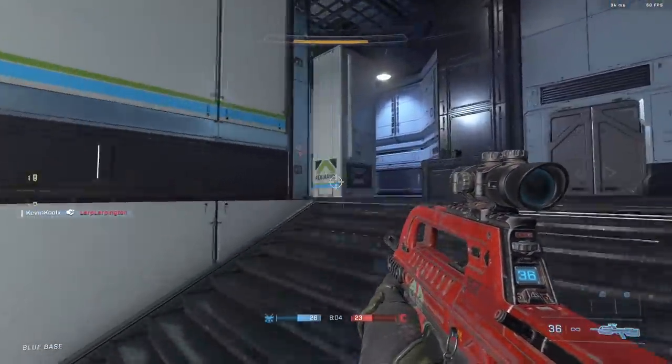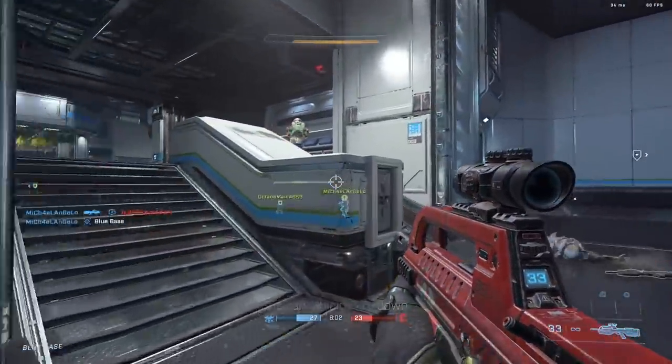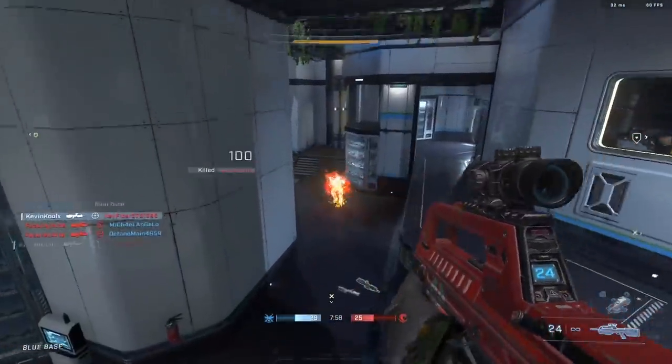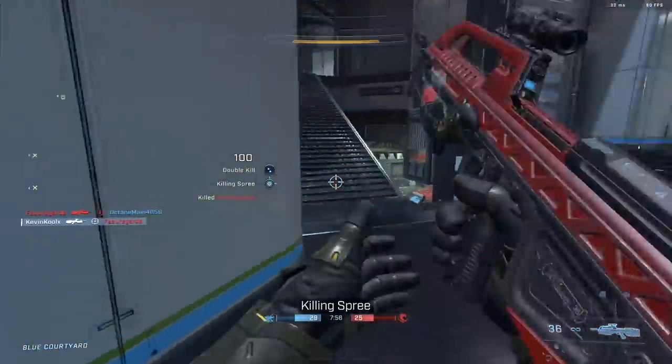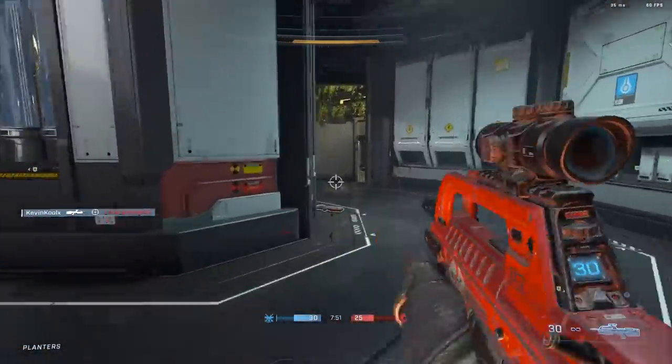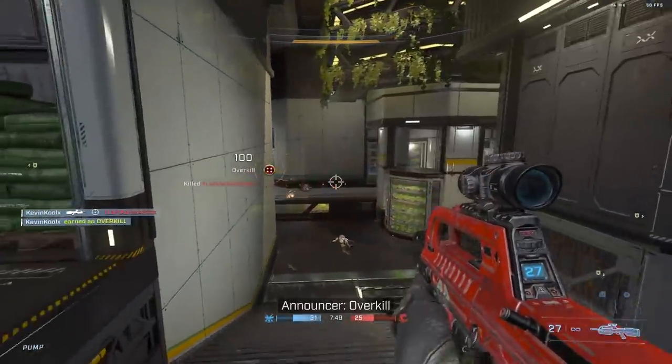Especially since a lot of the basic customization that you'd assume would be part of a battle pass was thrown into the store — like the Anubis armor set, the Hazop armor set, other Reach armor sets — which I feel like should be part of the battle pass, but they're throwing it in the store for like 20 bucks for a basic armor set. It just doesn't feel right, especially since we had those armor sets tied to progression in previous Halo games.